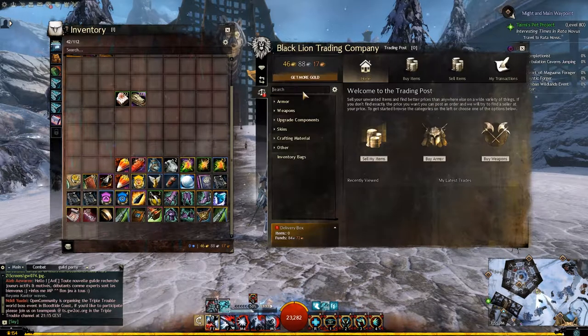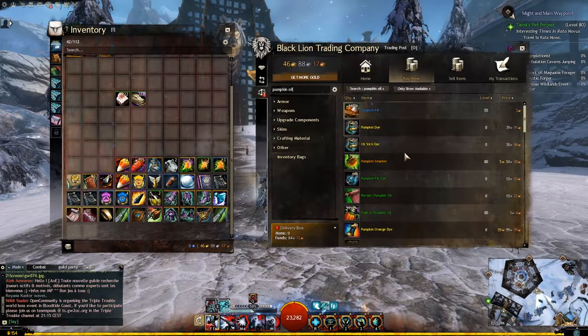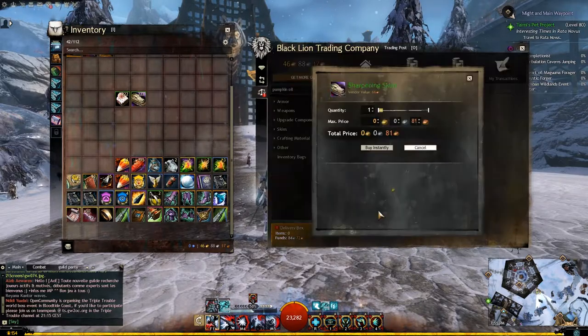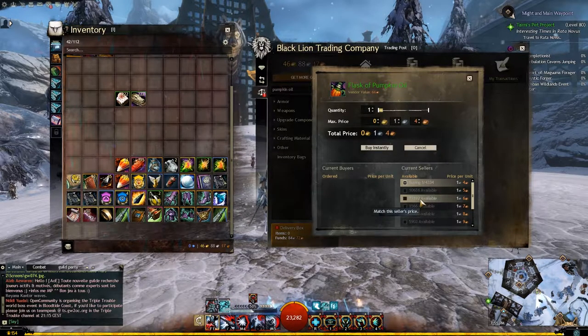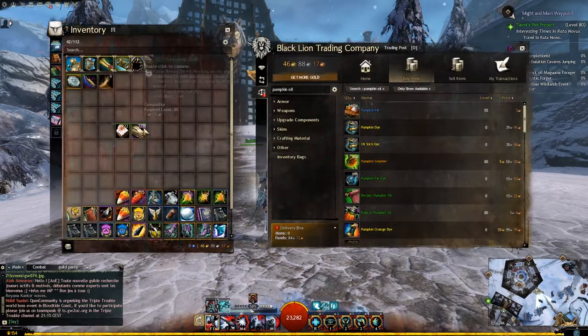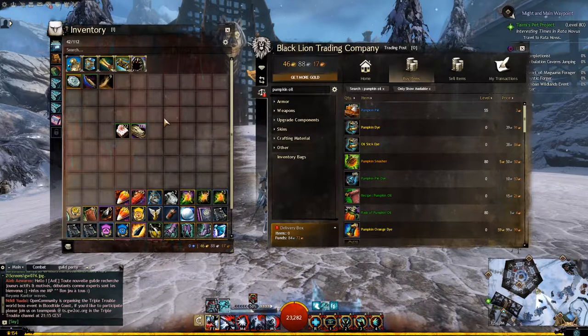There's also Pumpkin Oil — checking quickly, Flask of Pumpkin Oil on reviving increases power, toughness, and vitality. That might be a little bit better but they're a little more expensive, so it's completely up to you what you want to choose. These two — Peppermint Omnom Berry Bars and Sharpening Skulls — are the cheapest. Also worth mentioning: these foods work for both PvE and World vs. World.